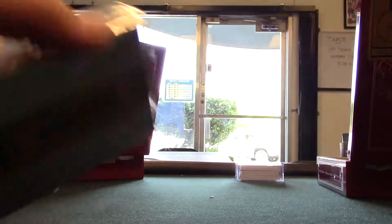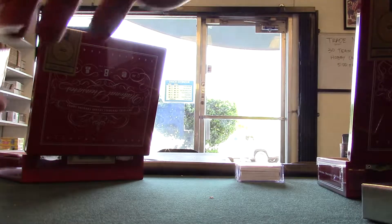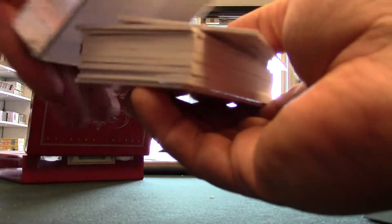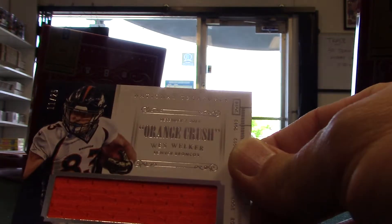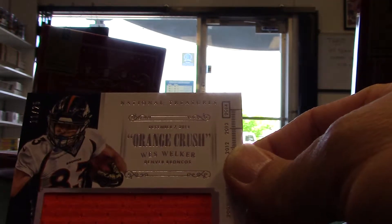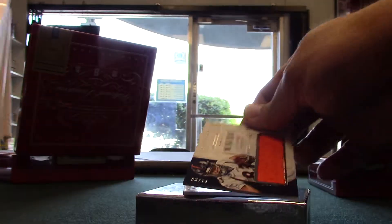I go through this quick. I was gonna do four boxes of empty. First card is Andy Dalton. Yep, we got Wes Walker orange crush.